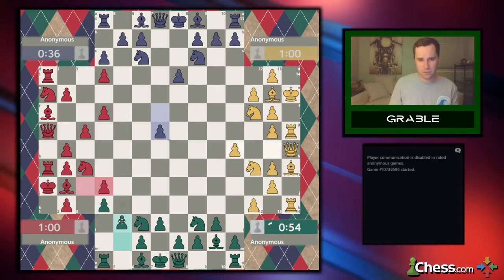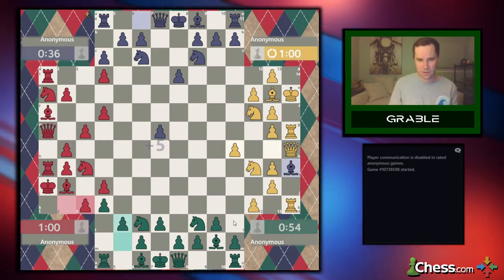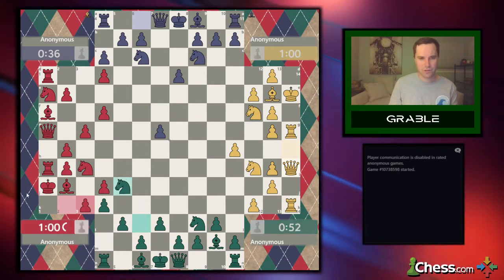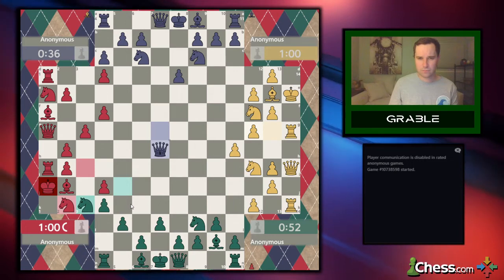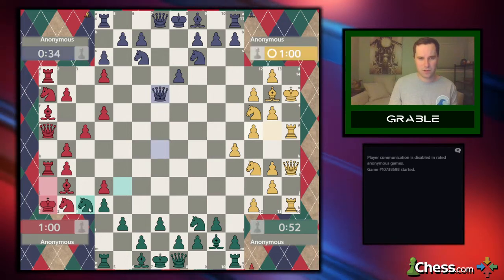Now we can trade bishops. Is there anything wrong with that? Can yellow get an attack? I think they could, but we'll see what we got going there. How about something like this? I just want to put pressure over here. Take that — with check. What's blue going to do? Blue going to find some sort of clever checkmate here.